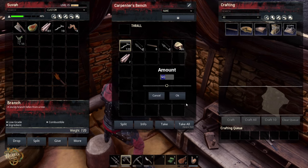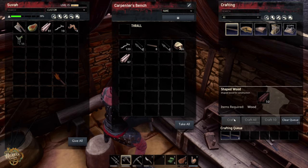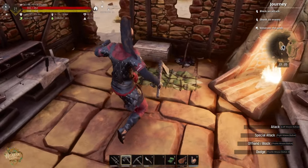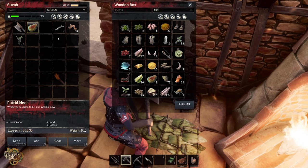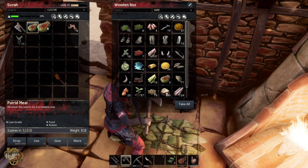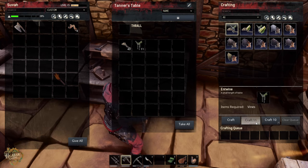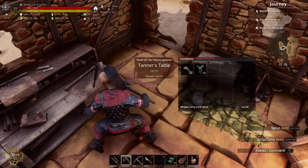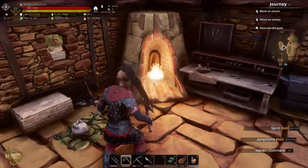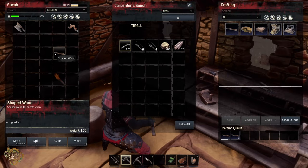We'll throw in half of this wood - how many can you make? We'll make that many. We'll keep the rest of this wood and the sticks. When we build our new base we should probably build someplace close to water - that's a big deal. And I'm going to keep converting these vines into twine, that's absolutely necessary.